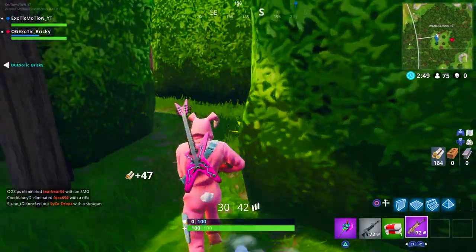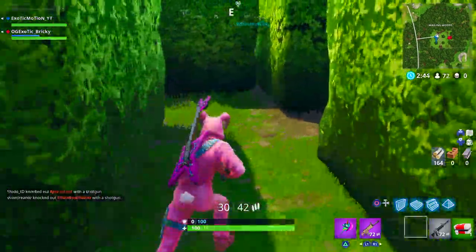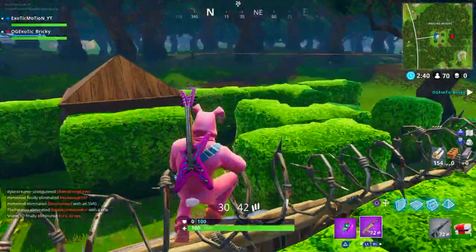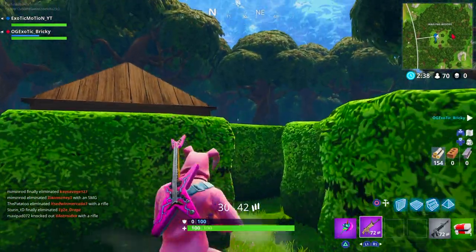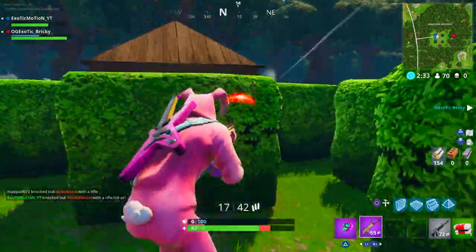Getting those battle stars gets you closer to unlocking the John Wick skin, which is probably one of the coolest costumes I've actually seen. Every time I see someone with John Wick I think this guy is a tryhard or they're really good at the game, so I gotta prepare. John Wick is definitely an intimidating skin. If you guys need tips on how to get John Wick as quick as possible, stay tuned for the next video.